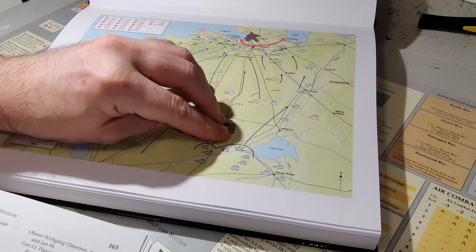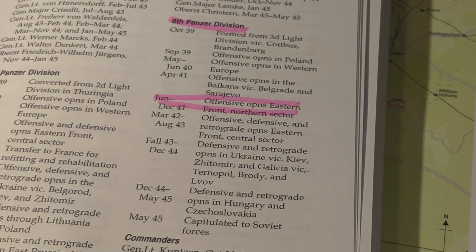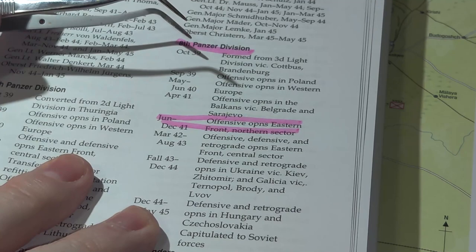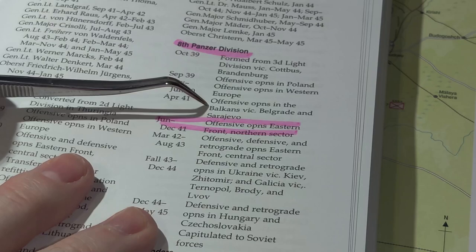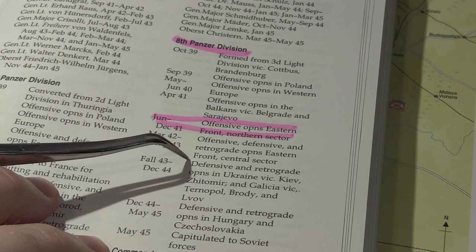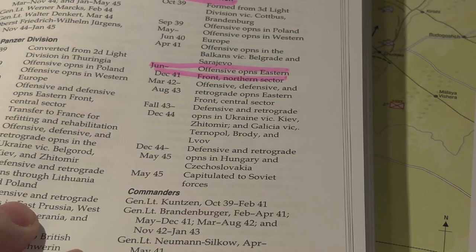Let's take a look at the 8th Panzer and what happened to it — I do highlight the hell out of my Slaughterhouse book because there's so much info. It looks like they were formed from the 3rd Light Division in October of 1939. They took part in Poland, France, the Balkans, and here they are: Offensive Opens — Eastern Front, Northern Sector. Then Defensive Retrograde Opens — East Central Sector. They were involved in defense in the Ukraine, Kiev, Zitomir, Hungary, Czechoslovakia. They capitulated in May of 1945 — that was the end of the 8th Panzer Division.